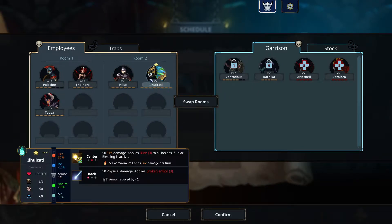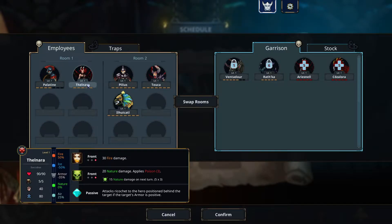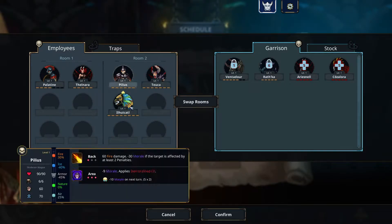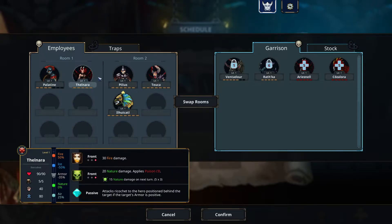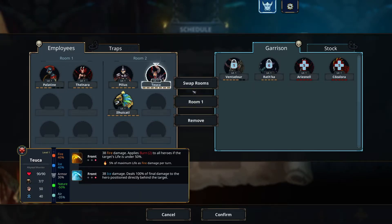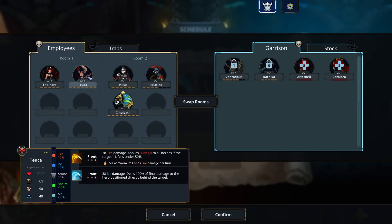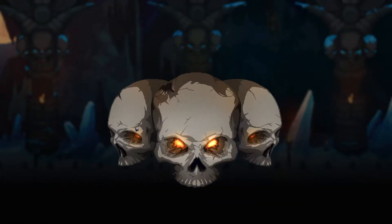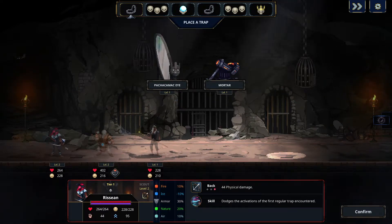We're gonna do it — go big or go home. Setting up room two, we need armor in this room. This is a nice frontliner but works best with a full room. Going room one, room two like this, protecting the Quetzalcoatl — it's really risky, there's no way to call this a good layout, but we'll do our best.